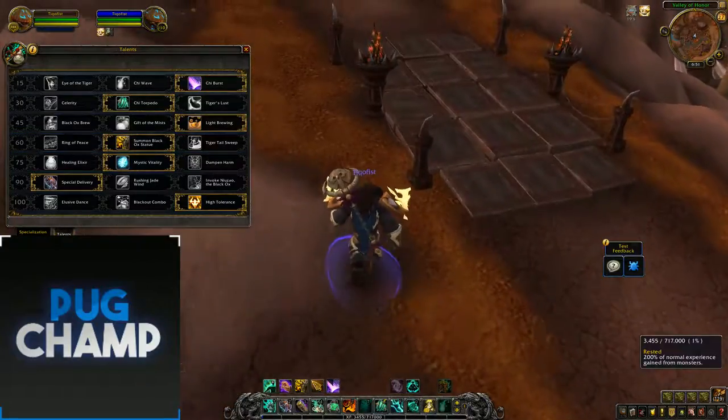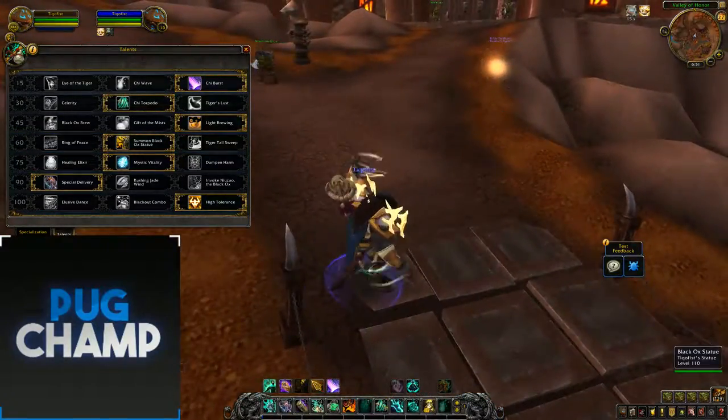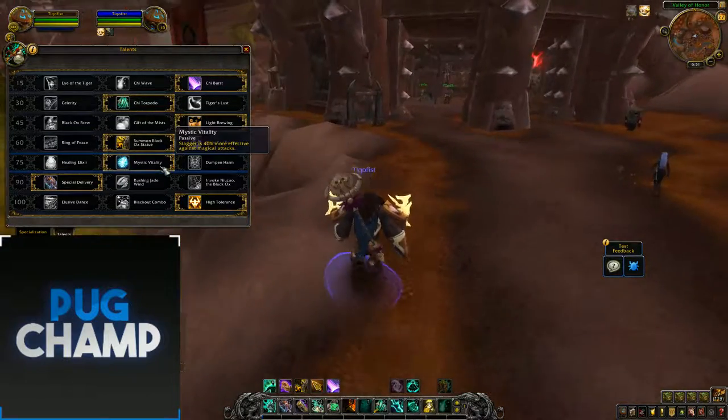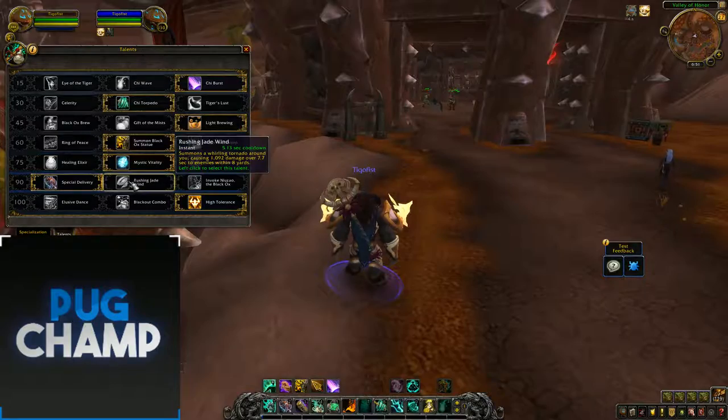Next, Summon Black Ox Statue again, just so you can keep the adds taunted. Taunt the Black Ox Statue and everything in the area is taunted — really good. For the next tier, it's down to you: if there's no magical damage, take Dampen Harm; but if there are magical attacks, take Mystic Vitality.